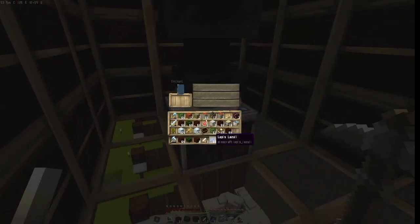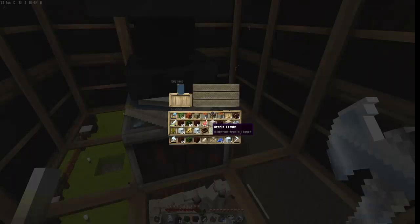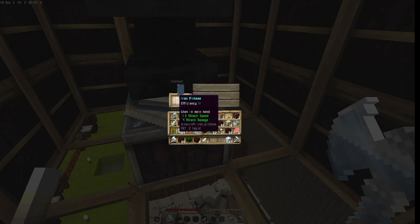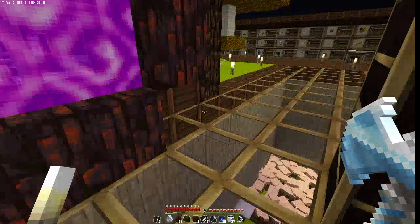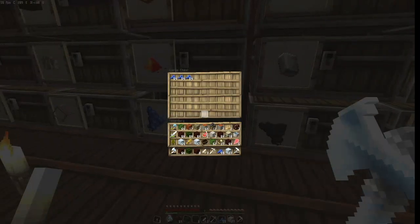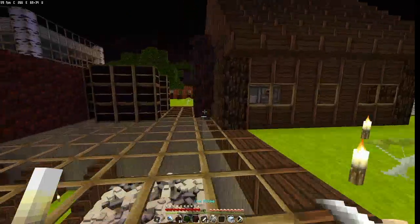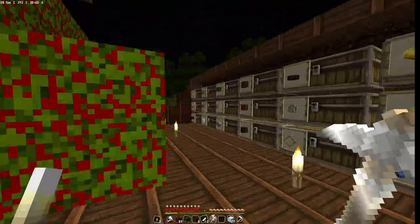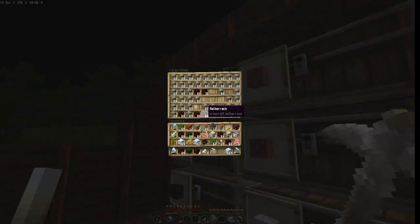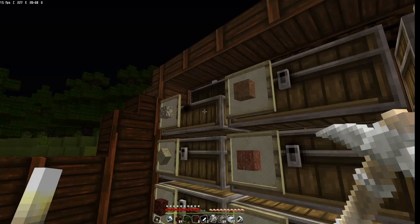We already broke 2 iron pickaxes, and we don't even have enough levels to enchant. I started with version 1.15 and now 1.17 is coming out — I'm very familiar with 1.16, so I guess it's time to upgrade. Also, we've run out of stone slabs, which I never thought would happen, and my inventory is really full. We have to find time to sort out our sorting system because it's really messy.